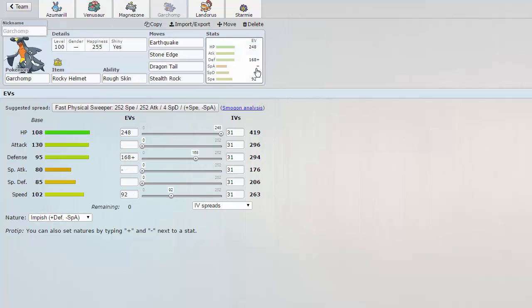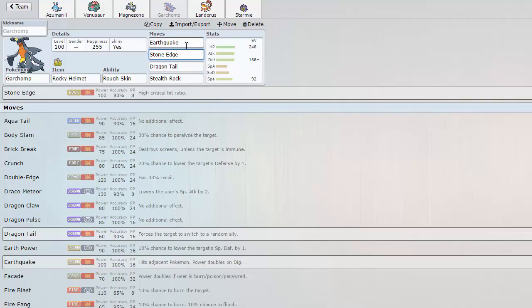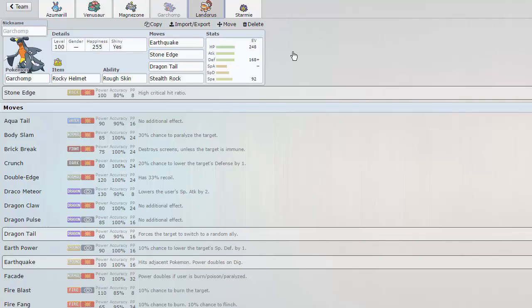We're not Modest, so this still outspeeds a lot of variants of Scizor and things like that. I don't want to get bodied by a Superpower, so that's why I'm running max Speed. We've got Garchomp, pretty much our Talonflame check, as this team does not deal very well with Talonflame otherwise. We have Rocky Helmet to basically give off a lot of damage — 248 HP, 168 Defense — and enough Speed to outspeed base 70s like Bisharp and Breloom. I'm also rocking Stone Edge so my Talonflame counter can hit Talonflame back if it gets burned.